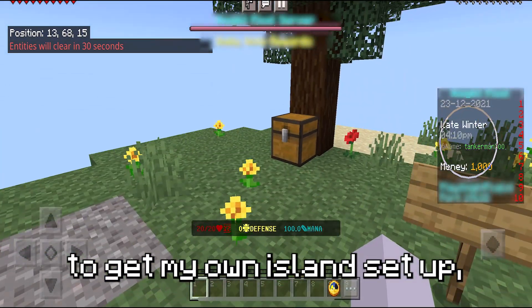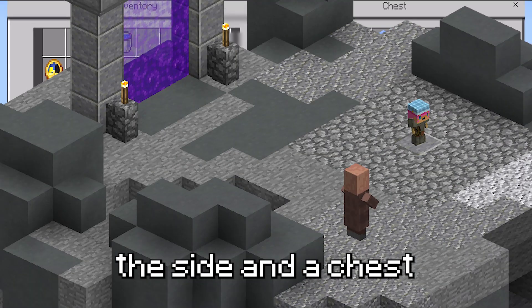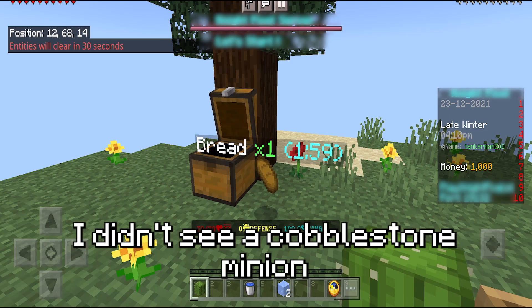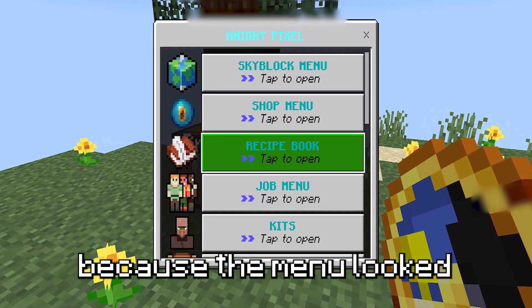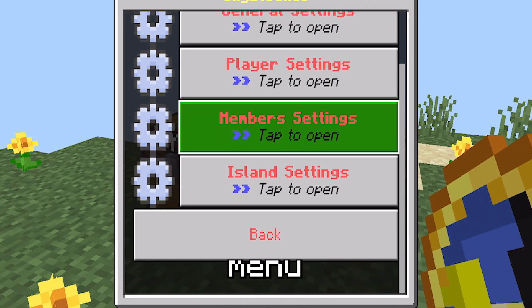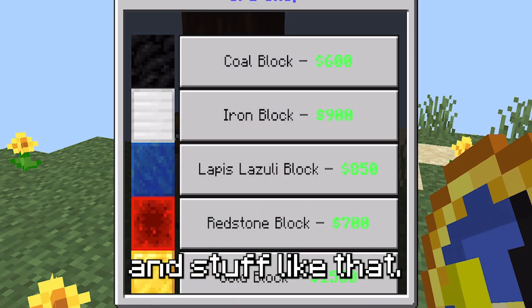I finally managed to get my own island set up, and it looked very similar to a Hypixel Skyblock island. They had a portal across the side and a chest with starting materials. Thankfully, there were no minions placed on the island — I didn't see a cobblestone minion. The menu looked incredibly similar; I saw a lot of things you'd see, like the Skyblock menu, which seemed to have a lot of similar settings, and even things like the recipe book.